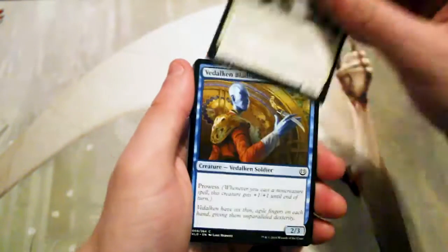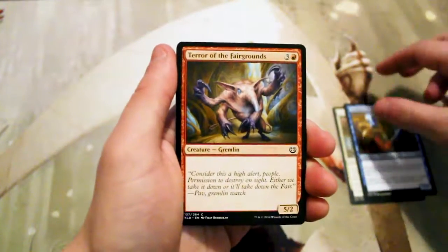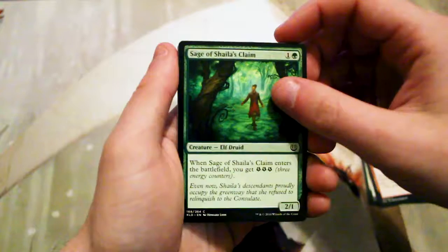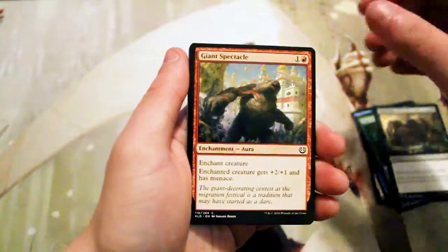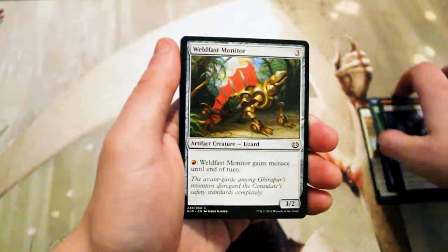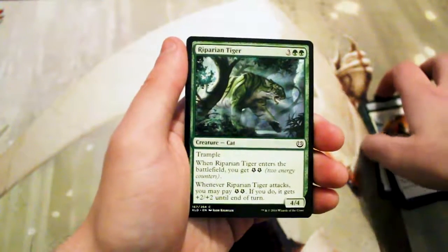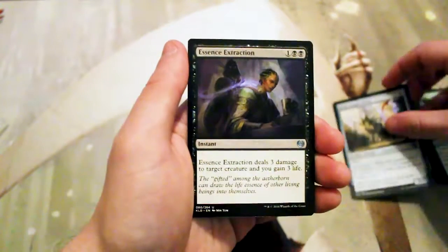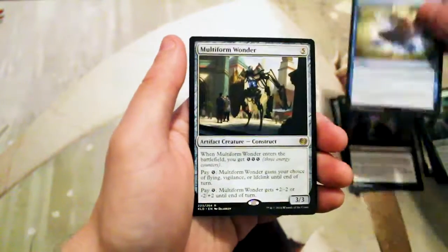We kick off our commons with Aviary Mechanic, Verdant Blademaster, Terror of the Fairgrounds — I love the gremlins — Sage of Shaila's Claim, Mind Rot, Giant Spectacle, Die Young — I love the art on this card, it's so awesome — Weldfast Monitor, Pressure Point — again I love the art — and Riparian Tiger.